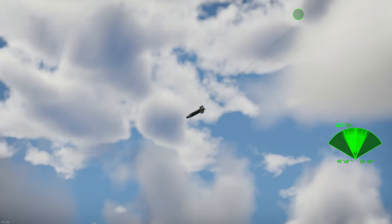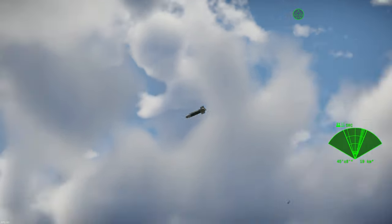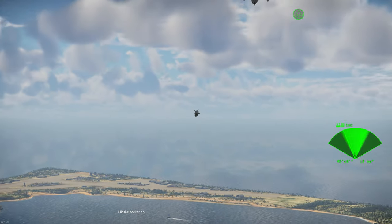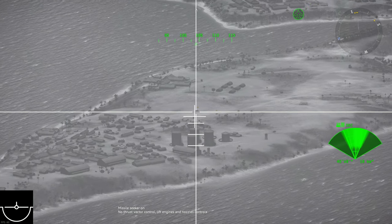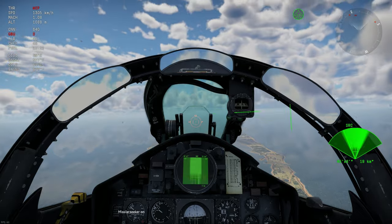Today I have the GBU8 and the AGM-62 Walleye fitted. Both of these are able to hit moving targets using TV guidance and a contrast seeker to identify and track targets. Terrain and obstacles can interfere with guidance, especially in a glide attack. The higher the contrast between the target and the background, the better, meaning that small boats and warships are the easiest targets to find and hit.